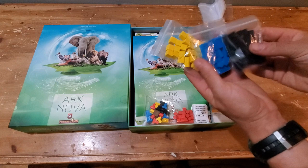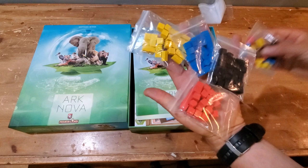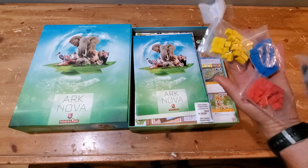You've got your yellow, blue, black, and red player components, along with various meeples and tokens you'll need for the game. They also included a silicone pack to keep the game nice and fresh — I don't see that in a lot of games, but it's good to have.